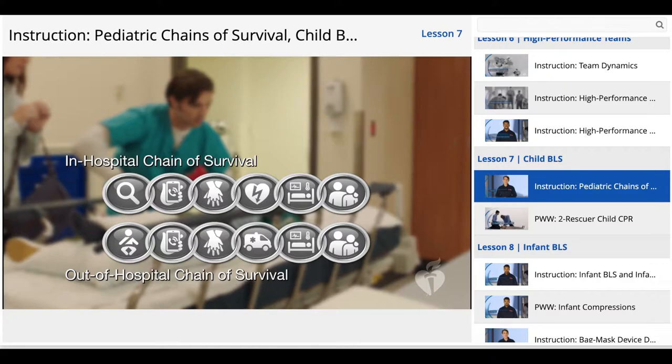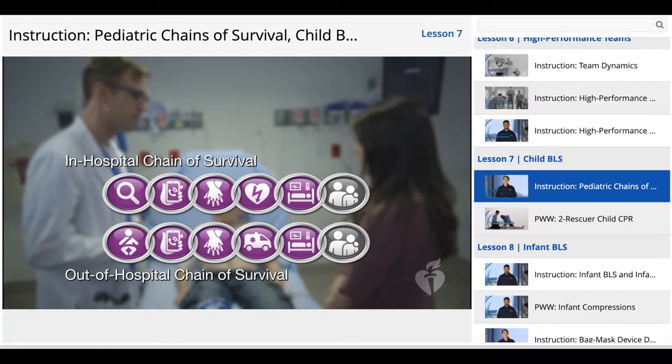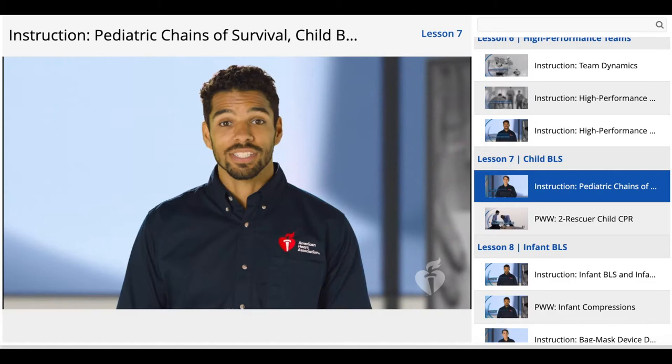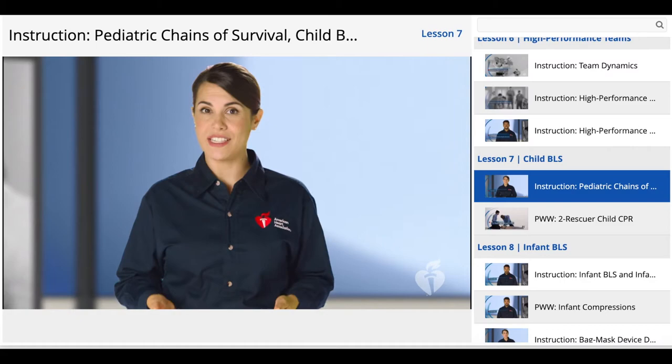Like the adult chains of survival, the pediatric chains have six links: prevention of cardiac arrest, activation of the emergency response system, high-quality CPR, advanced resuscitation, post-cardiac arrest care, and recovery. In a hospital setting, the difference is the first link — it focuses on early recognition and prevention of cardiac arrest, which emphasizes patient monitoring and assessment. Before we get to the practice, let's talk about a few important differences between BLS for children and BLS for adults.